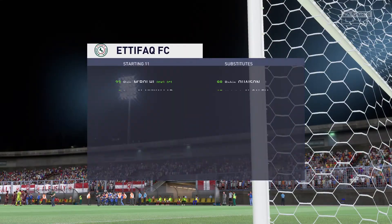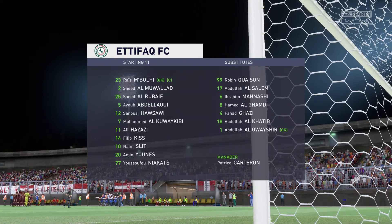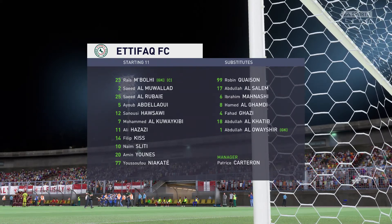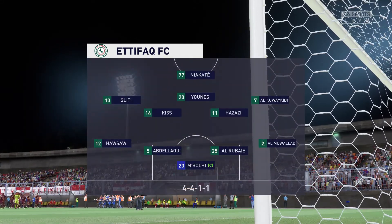Let's have a look at the initial 11 for the visitors. Well, in this shape, if their wide players stay high up the pitch and get enough of the ball, it's a very attacking line-up. But if they drop too deep, they will then leave the centre-forward isolated, and it could be difficult for them.